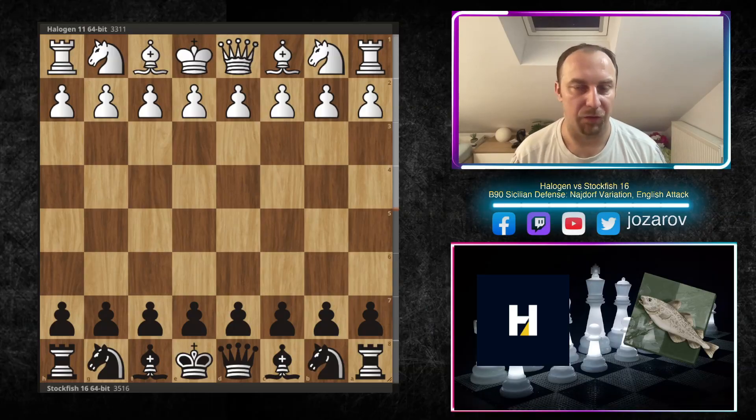Hello chess friends and welcome to your Side of Chess channel. Welcome to an incredible game I found on the official Computer Chess Rating List website, the popular CCRL. We have Halogen versus Stockfish 16, and a beautiful Najdorf Sicilian in which we'll see the fish playing with the black pieces in this amazing sharp tactical opening.